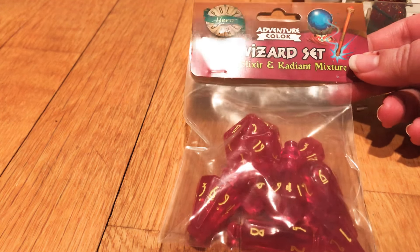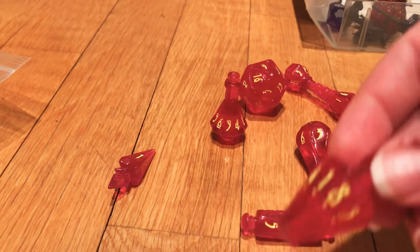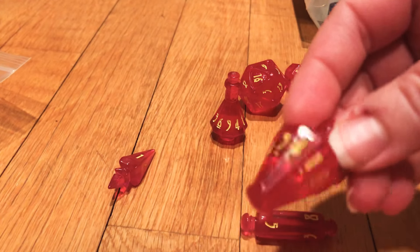We've got our d20 orb, our d12 wand — I think it's meant to be held like this — d10 potion bottles, potion bottle one and potion bottle two, which stands up pretty cool, d8 scroll, d6 fireball — they also offer a set of just fireballs on the website, which is exciting if you have a wizard that uses that spell a lot — and d4 bolts.